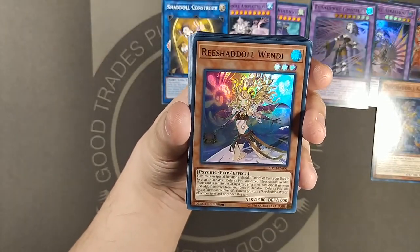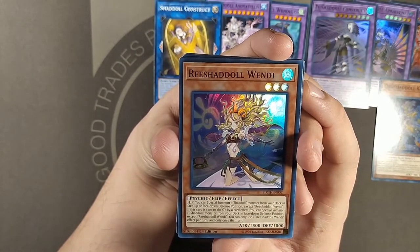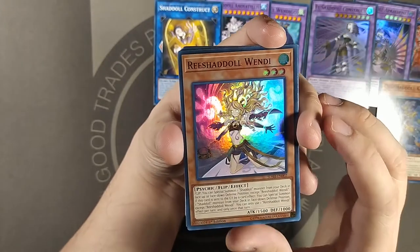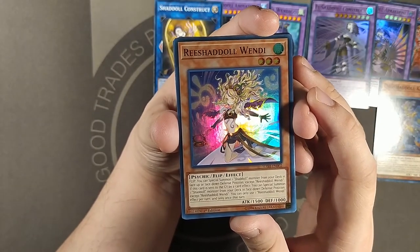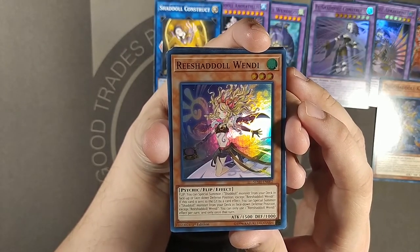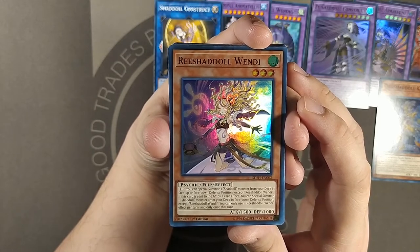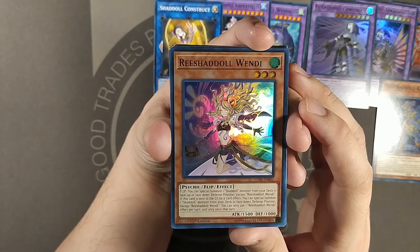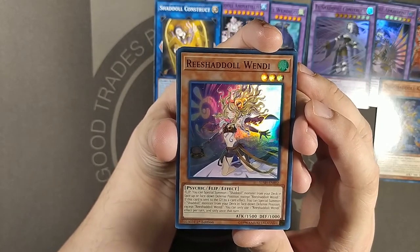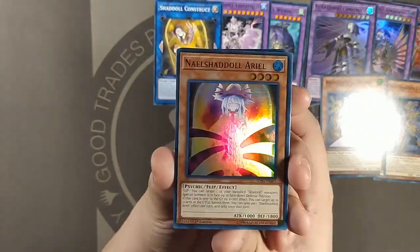Oh, this is Wendy — sorry, not the green-haired lady — it's a blonde girl. Re Shadal Wendy. Flip: special summon a Shadal monster from deck in face-up or face-down position, except for a card named Re Shadal Wendy — that's normal. If this is sent to the yard by a card effect, special summon one Shadal monster from your deck in face-down defense position. Whoa, sick. You can only use one effect per turn and only once that turn — so you have to choose: either flip to summon, or if she's discarded you can special summon. You can't do both at the same time. If you flip and then she dies, you don't get the double special summon. That's fair.